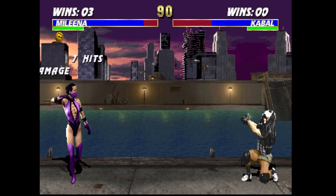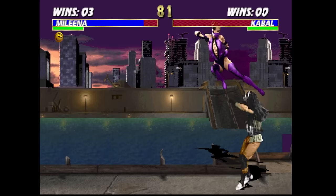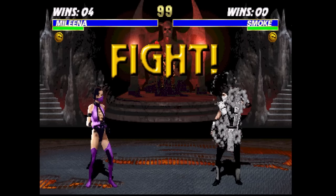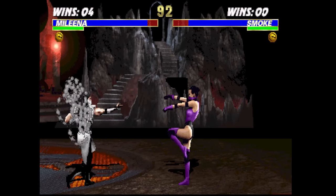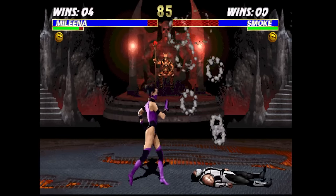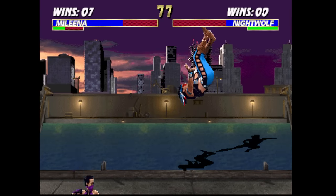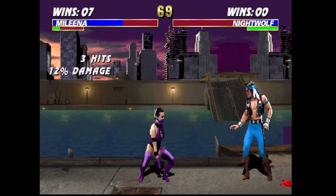Mileena has the exact same specials from MK2 — Telekick, ball roll, and Psy all return and function basically the same way. It is the tools of Ultimate MK3 that allow her to do a little bit more with them. Psy zoning is still real and something you can get going versus some of the cast. The little trick of a deep jump kick into a late Psy release to steal some extra damage if the opponent hesitates — that's there from MK2. Instant air projectiles remain powerful, and that's something she can still perform.